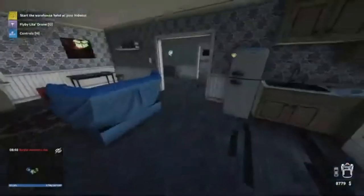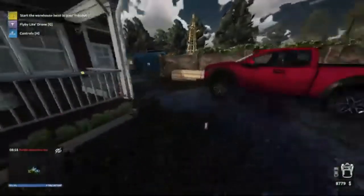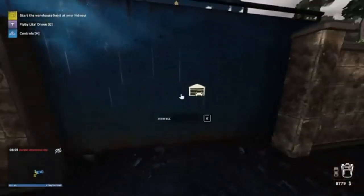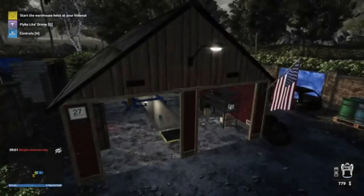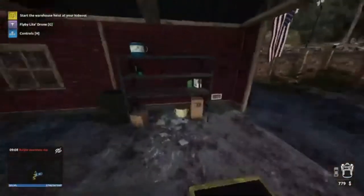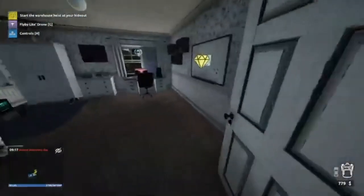Let's turn that off. So yeah, we needed $8,000 so we could purchase the garage from last time. We have now done that, so let's interact and buy. We are now a proud owner of a garage. So what will happen now is we'll be able to steal cars and stuff and bring them into the garage to strip them. But let's start the heist.